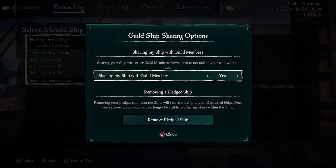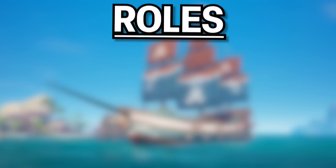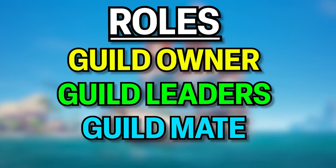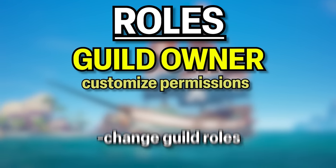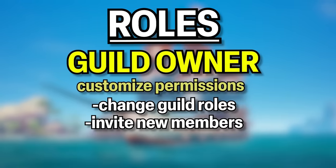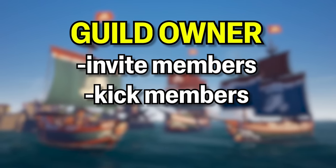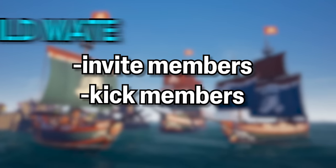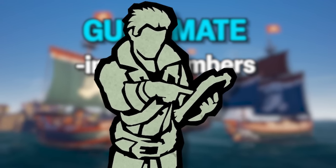Now that you have a good amount of people in your guild, it's time to figure out roles and permissions. If you're a Discord mod, skip this part because you already have a feel for this. Otherwise, there are three roles: the guild owner, who is the person who created the guild; guild leaders; and guildmates. The guild owner can customize the permissions that the different roles have, like whether they can change guild roles, invite new recruits, or kick guild members. For instance, you can set it up so the guild owner can invite, kick, and change roles, while guild leaders can only invite and kick, and guildmates can only invite people. This is a pretty standard structure, but you can customize it however you want.